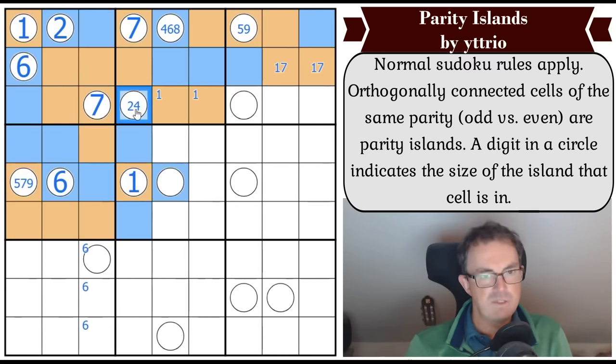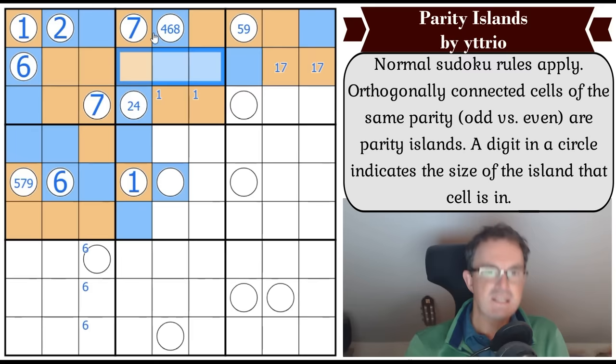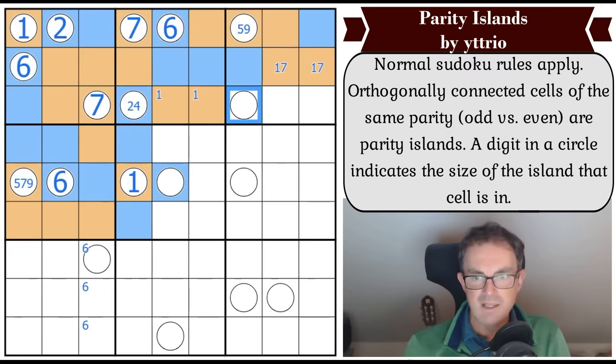Being limited to two or four allows me to use this six - there's a six by sudoku in this square. That's hard to see! So this is now a six because it's in a region of size six. We don't know where it goes yet but we know that's true.